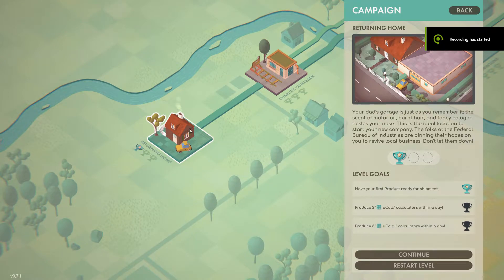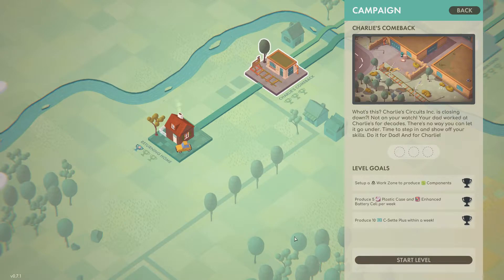Morning, afternoon, or evening — this is Aquaflame Gaming bringing you good company. This is going to be Episode 2, Campaign 2 — that's Charlie's Comeback. The goal is to set up a work zone to produce components, produce 5 plastic cases and an enhanced battery cell, and produce 10 C-several-plus within a week. Let's start that.